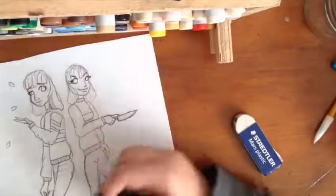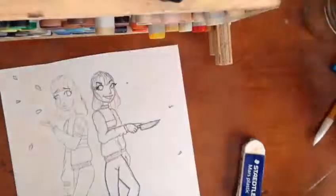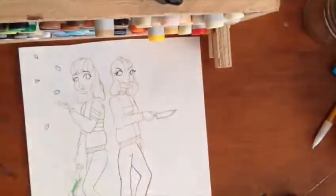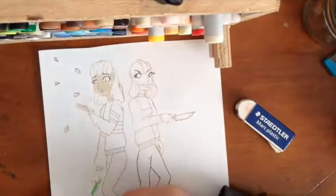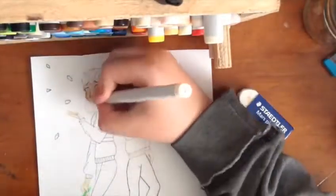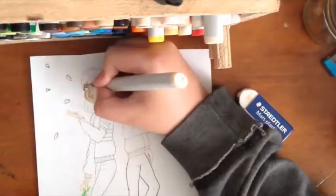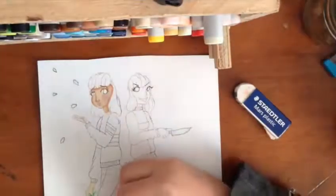So here I've drawn Frisk and Chara. Frisk is looking kind of worried for her friend who's going crazy with a knife that's dripping blood. Frisk is holding a yellow flower in her hand and there are petals blowing away, so it's kind of meant to be flowery.